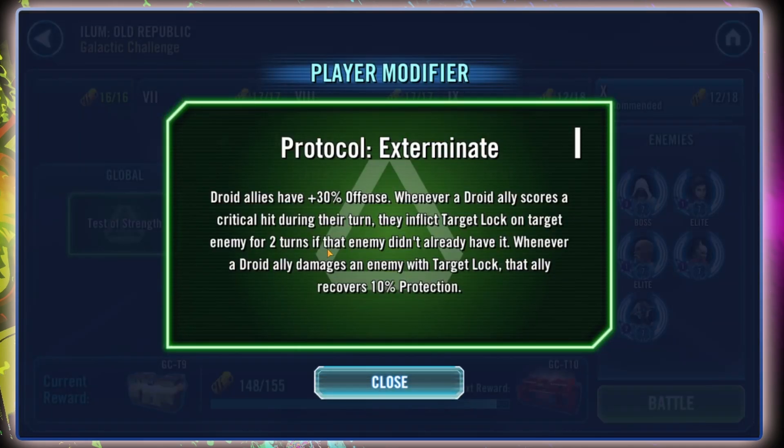We do have the Protocol Exterminate modifier, which grants all our droid allies 30% additional offense, and whenever they score a critical hit, they will inflict target lock on the target enemy for two turns if they didn't already have it. Unfortunately, this target lock is not irresistible, and because we're facing Old Republic — who have tenacity coming out of the wazoo — it basically guarantees you're not going to be inflicting many debuffs. Joy of joys!